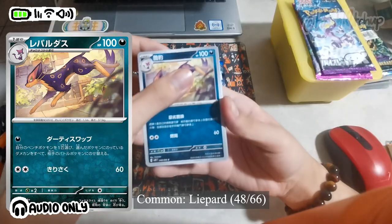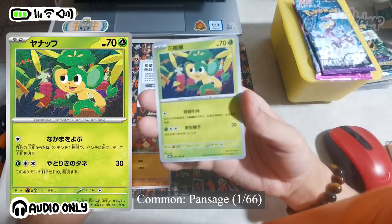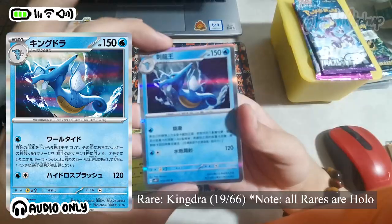I didn't notice but apparently the recent Japanese expansion packs, and I guess by extension the Chinese ones too, only have 5 cards in them. Because of this they are much cheaper, but they also don't have any energy cards.